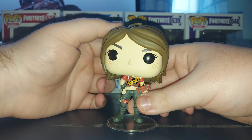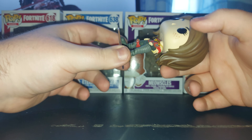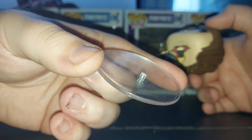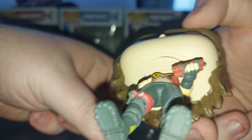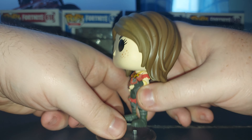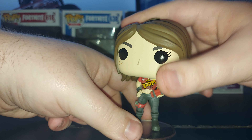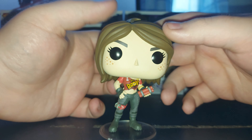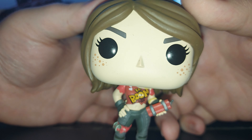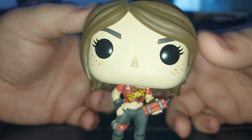Last but certainly not least, we have TNTina. She is the only one out of the four that comes with a base stand. There's a little peg there, and there's a hole in the bottom of her boot — just go like so, find the hole in the bottom of her foot and jam it in there. Hey presto — you see TNTina. She's kind of more basic than the other three. Just a normal person face with the beady black eyes and three eyelashes.